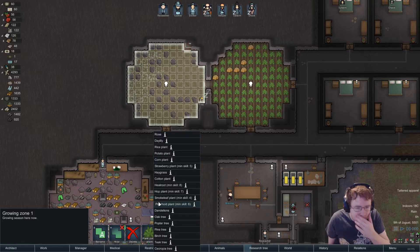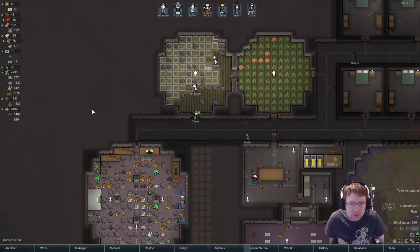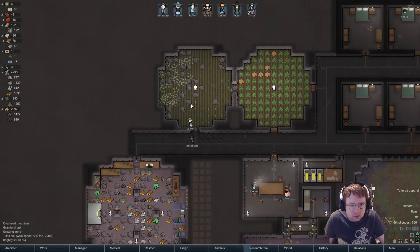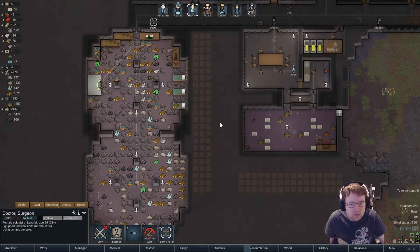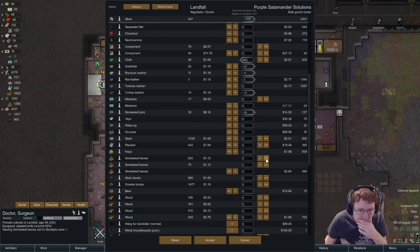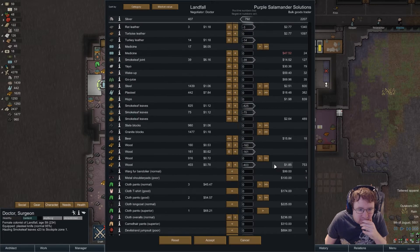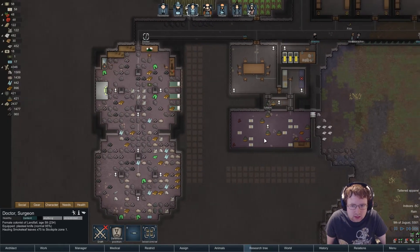What are we cooking? Let's make corn. Oh, a bulk goods trader — Doctor, let's see what we can grab. Oh, this leather can go away — I don't know where I keep getting this leather from. Used a lot of cloth on that, definitely.